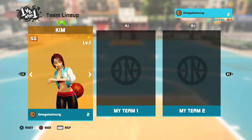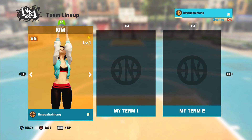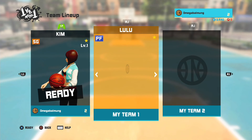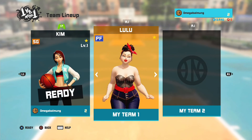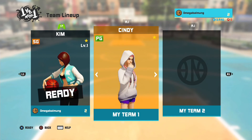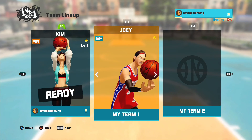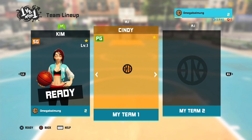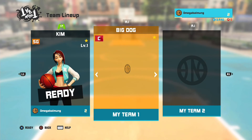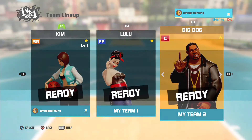I tend to like to go with Kim — she's a shooting guard, so of course I want to be a shooter. There are other characters here too: Big Dog who's a center, Lulu who's a power forward. Big Dog, Cindy who's a point guard, and Joey who's a small forward are the ones you start out with. Lulu and Kim are the ones you actually have to use your points to get.